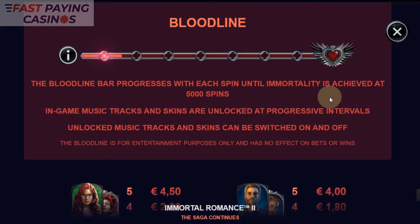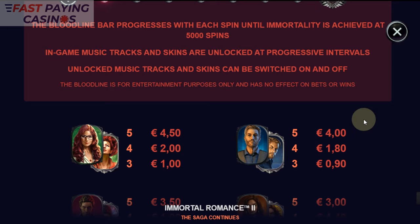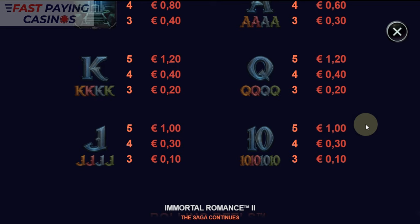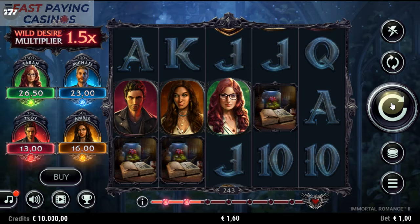The Bloodline Bar progresses until Immortality is achieved at 5,000 spins. The character jackpot values are: Sarah at 4.5x, Michael at 4x, Troy at 3.5x, Amber at 3x, down to 1x for the lowest Royal. Rolling Reels is the tumble mechanic. It's quite a complex game.